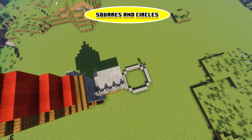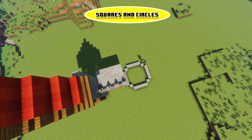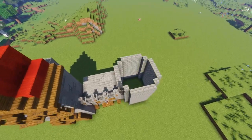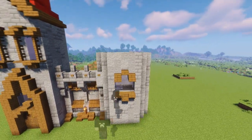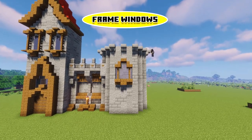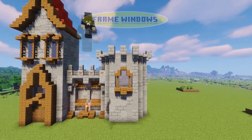The next tip is to add circles and squares — don't just stick to one or the other. Make sure you have towers along with boxy shapes in the build. And tip number eight is to outline your windows like this and frame them up. It makes them look so much nicer.